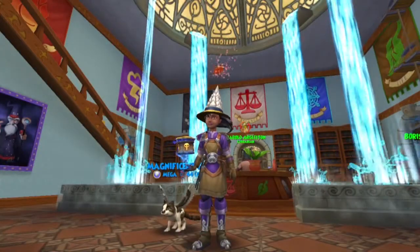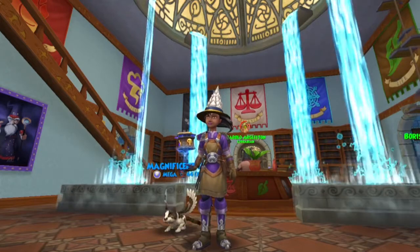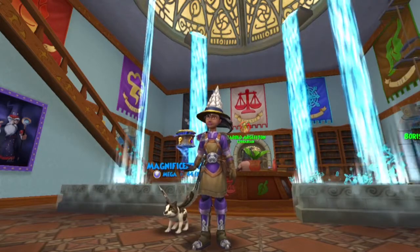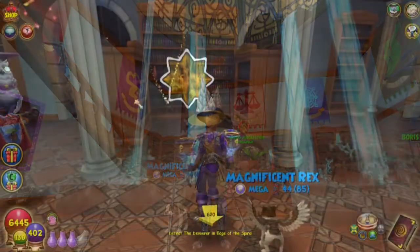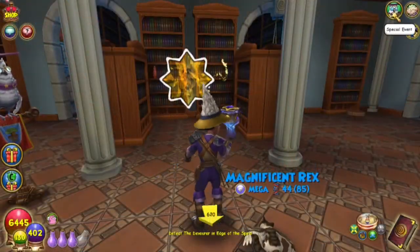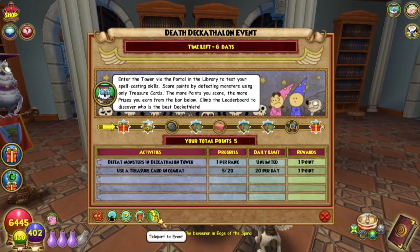The Death Decathlon event has just started today, November 9th 2021, and runs until November 15th 2021. Let's get into this event. If you're not already in the library, click on the Gamma icon at the top right. To go to the event, click on the event and select 'Teleport to Event' at the bottom.